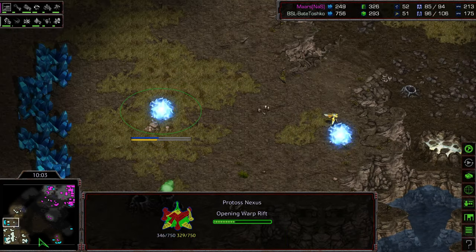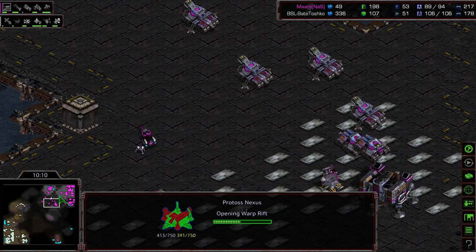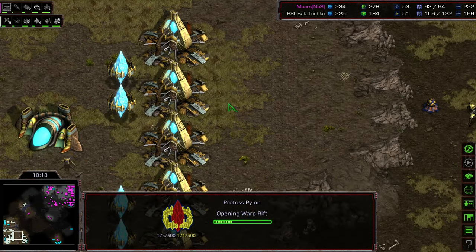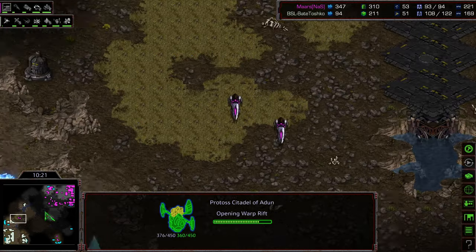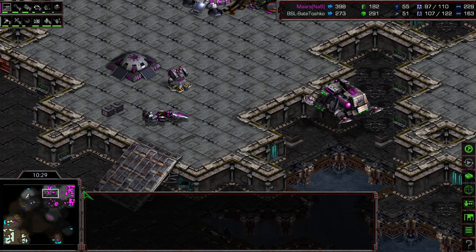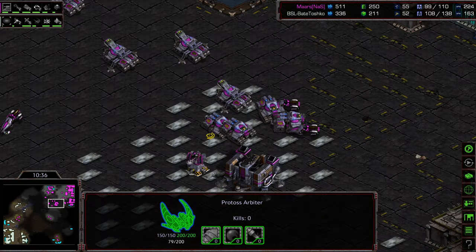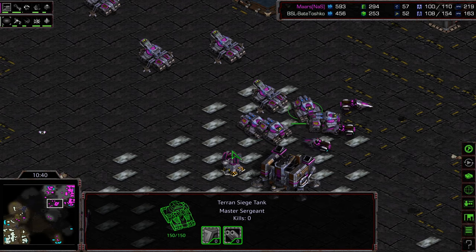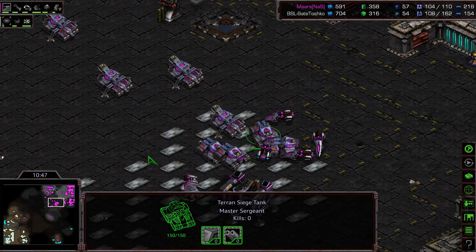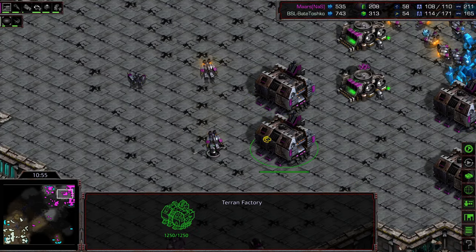As dire as things looked for Bate, comparatively, because Mars flagged a little in his macro, Bate still might be able to sneak back into this. He's got some Dragoons, he's got the 12 o'clock building, he's got an Arbiter shortly, a lot of gateways being plopped down, and a lot of tech. He loses that Observer but knows 12 is up. The Arbiter with Dragoons can provide some latent defense. For having three bases, because of the low factory count, I don't see the tanks Mars should have at this stage of the game at 10 minutes.